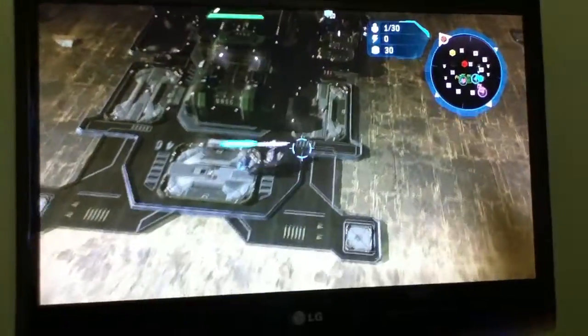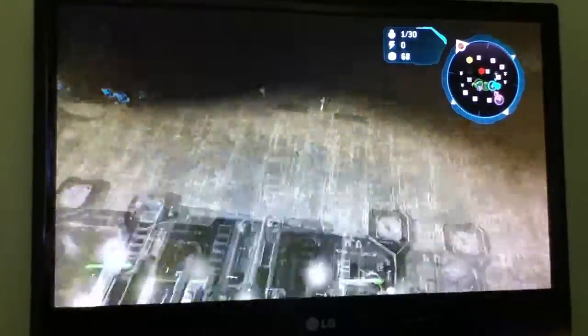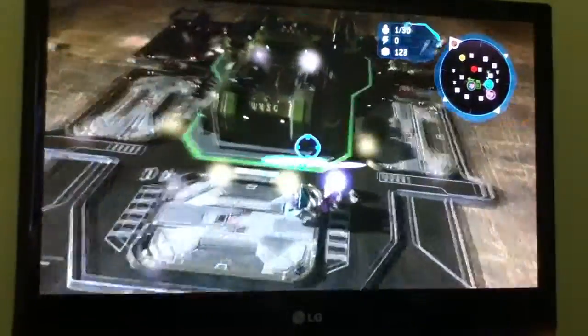All you want to do is grab two supply pads on this second base that you've made, try and get four on this base, and then get your first reactor up. That's what I tend to do — it seems to work a lot.